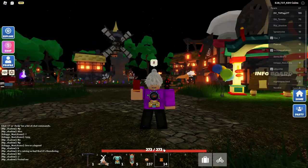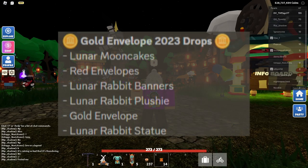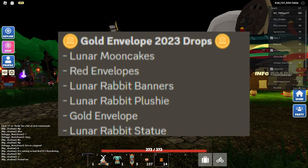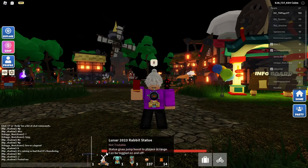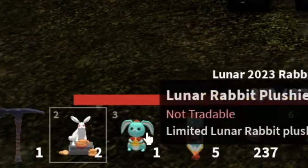You can get gold envelopes by opening red envelopes. The gold envelopes can actually get you Lunar Mooncakes, red envelopes, Lunar Rabbit banners, Lunar Rabbit plushie, gold envelope, and Lunar Rabbit statue. So it basically gives you a higher chance to actually get those three items.